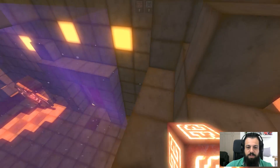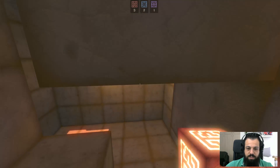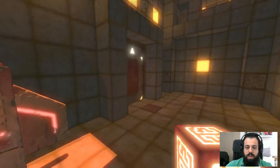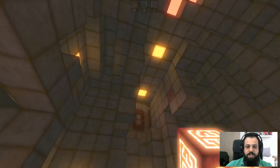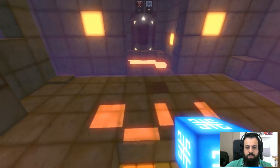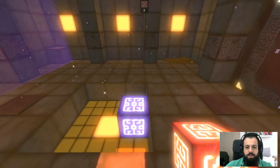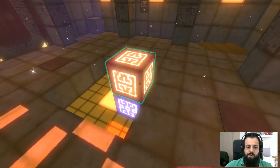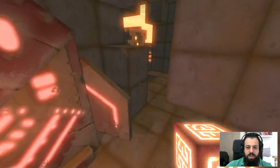Let's pick those up. Oh we can go back — fantastic. Now we have our two cubes. Let's go back and all we need to do is levitate up there. There we go. We can't get up there though — let's just get another step up. I hope that's the end of the level because now we don't have our cubes anymore.